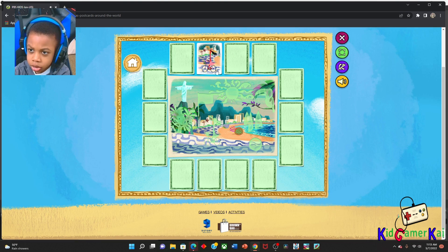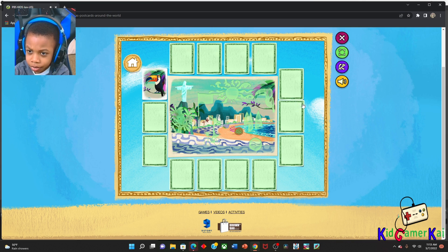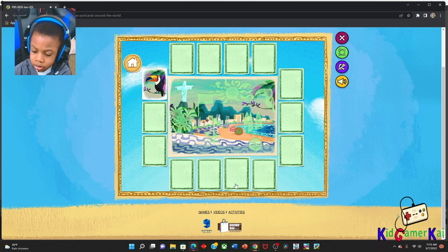It's just one of those. Hmm. Let's keep looking. Oh, come on! Okay, a parrot. This keeps blocking me around. Rio de Janeiro is a big city located on the coast of Brazil.